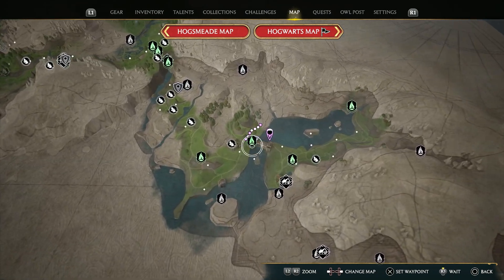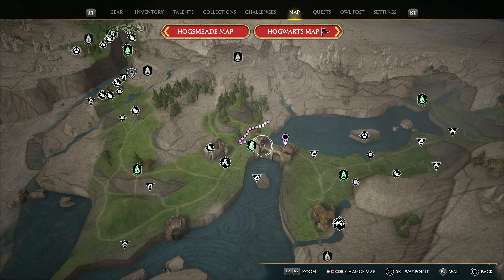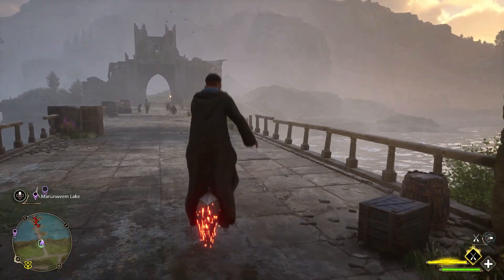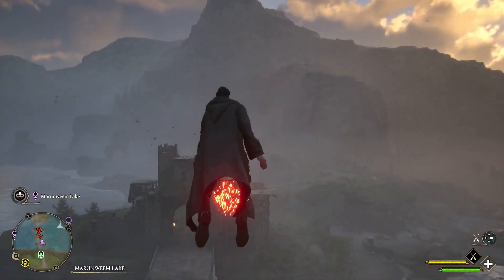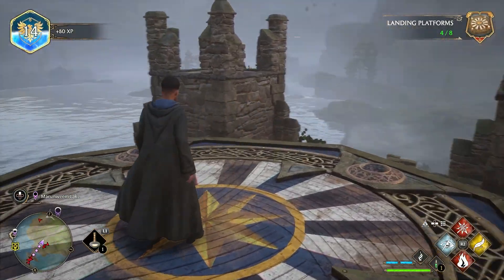The second one in the Marunweem Lake region is located on the eastern tower of the bridge crossing over the lake. Taking the Marunweem Bridge Floo Flame, we will lift up to avoid conflict and access the platform from above. You can easily locate the platform sitting on top of that tower.